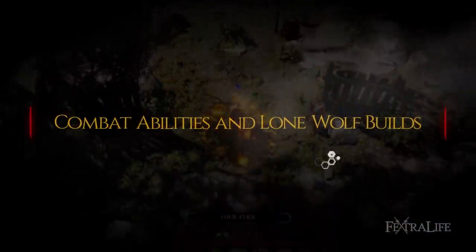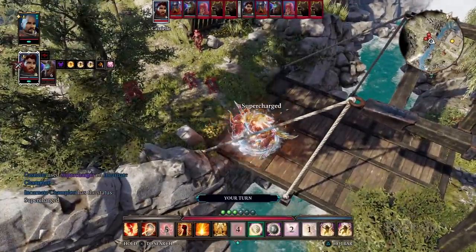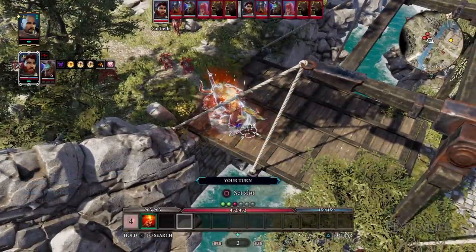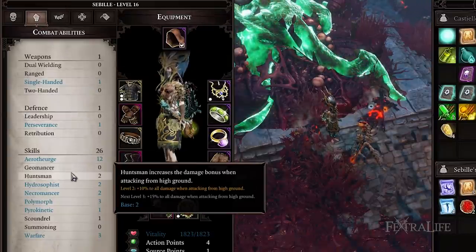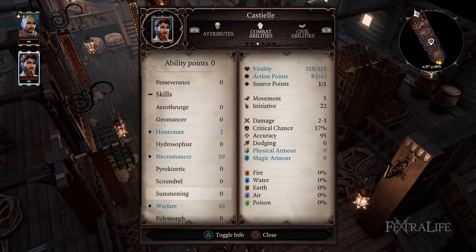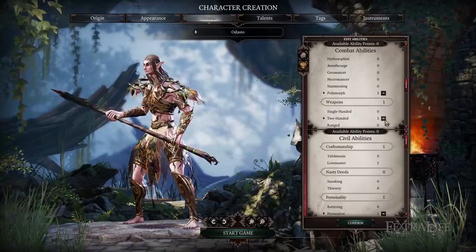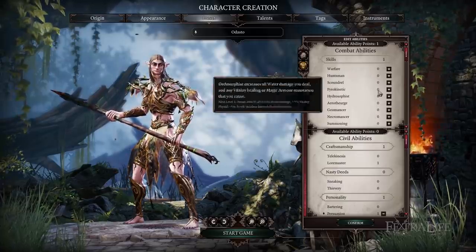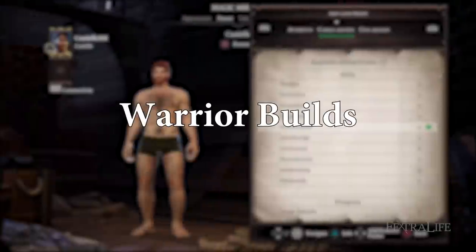While attributes are rather straightforward for Lone Wolf, combat abilities are another matter entirely. The Definitive Edition change has made things very murky. While players used to be able to take their primary combat ability up to 20, now they can only take it to 10, at which point they must find another 2 or 3 abilities to help boost damage. When making a Lone Wolf build, you will be able to max out 4 combat abilities. You'll only need 3 that boost damage to succeed on the hardest difficulty, but any less will cause the build to struggle later in the game.